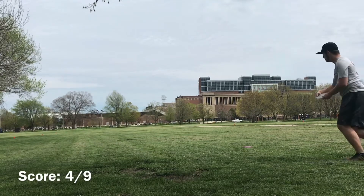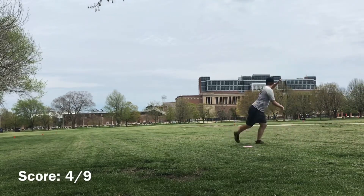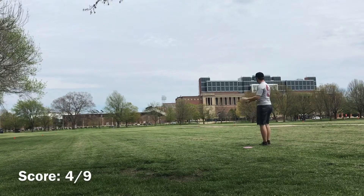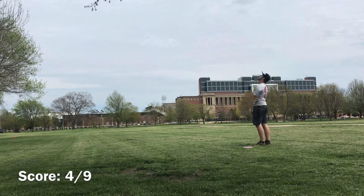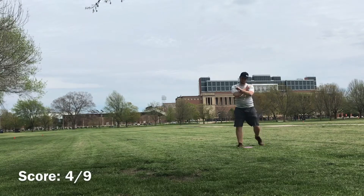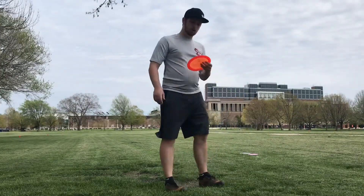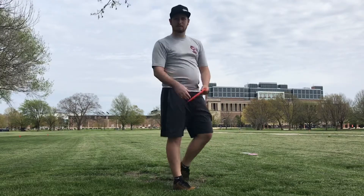Here is the Destroyer — an overstable disc. If I release it flat it'll fly straight a little bit before diving left, similar to the Nuke. This one's drifting a little more left than I want and just barely goes out maybe a couple of feet.